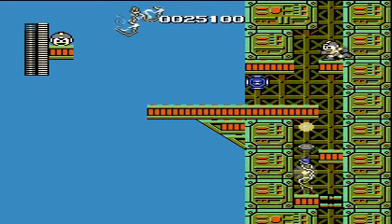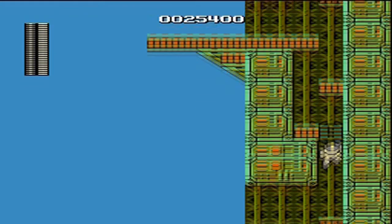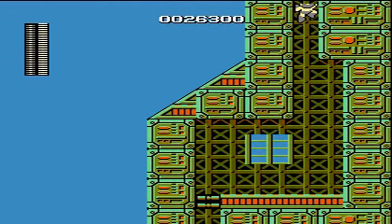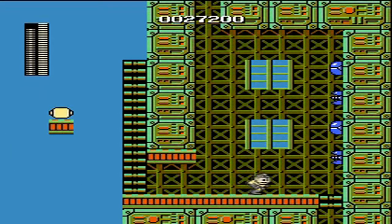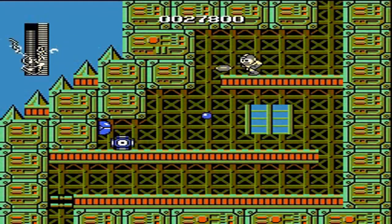I'm surprised the game doesn't give you any blocks to throw at him — I'm not sure what they were thinking, but it's not that much of an issue. For this section right here, equip the Elec Beam because it takes out these enemies in one shot. The Elec Beam is such a huge weapon, it's great to use. I highly recommend you use it whenever you can.